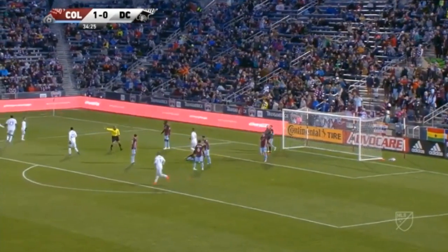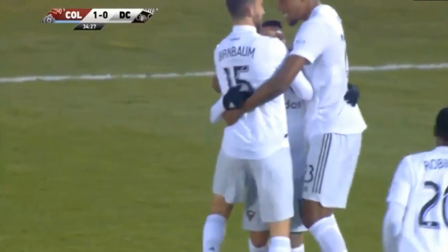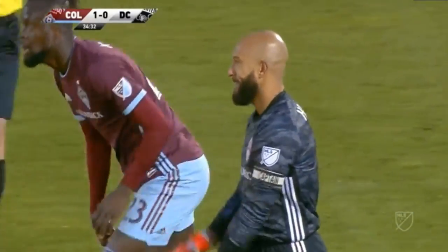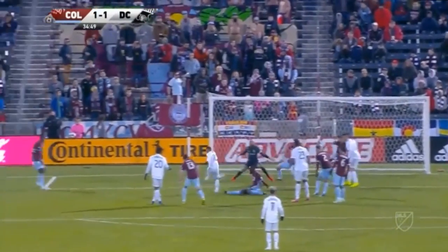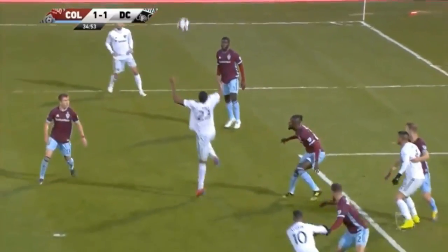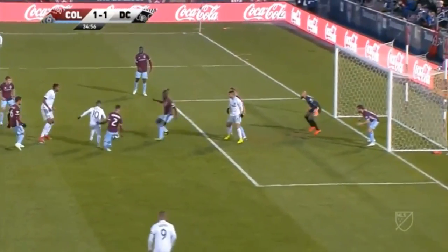And D.C. United are back on level terms — it's 1-1. Acosta comes in, he does a little fake, Kai Kamara's diving. Free header, little flick. You've got to be tighter on him, you can't allow any — he's certainly getting it.